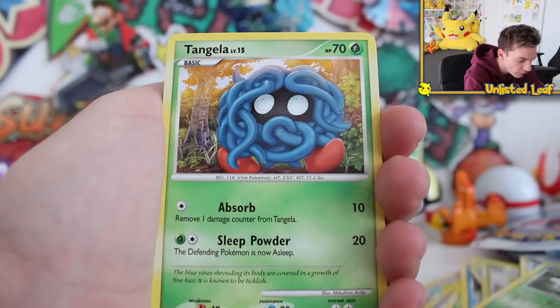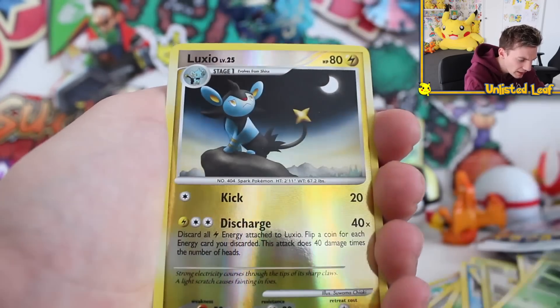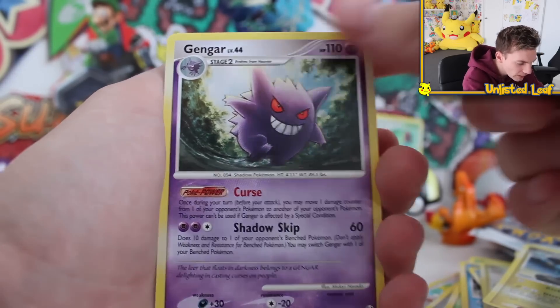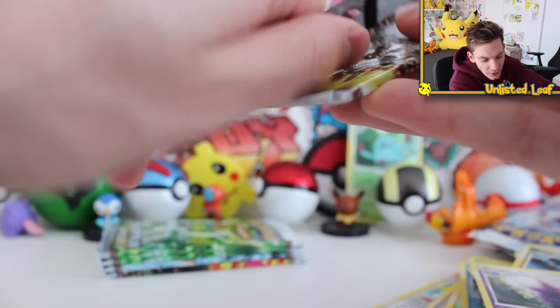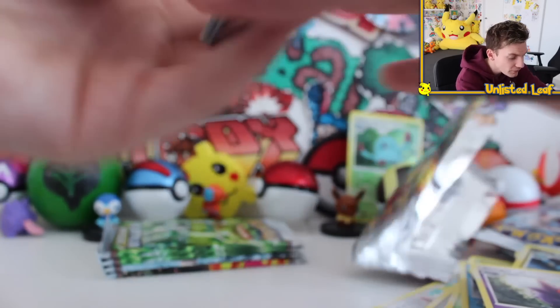Alright, so we've got a Burmy, Rapidash Reverse, and a regular Eradicate. Opening another pack now - Groval, Tangler, Snow Runt, Cherubi, Luxio - and we're getting a lot of those regular rares. We've got a few regular Gengars and they've all been different artworks - alternative artworks, which is fantastic. Part number three was off the chain - banger after banger after banger.